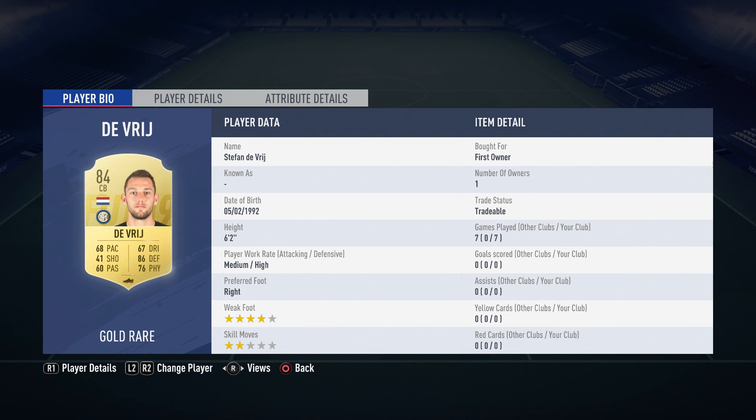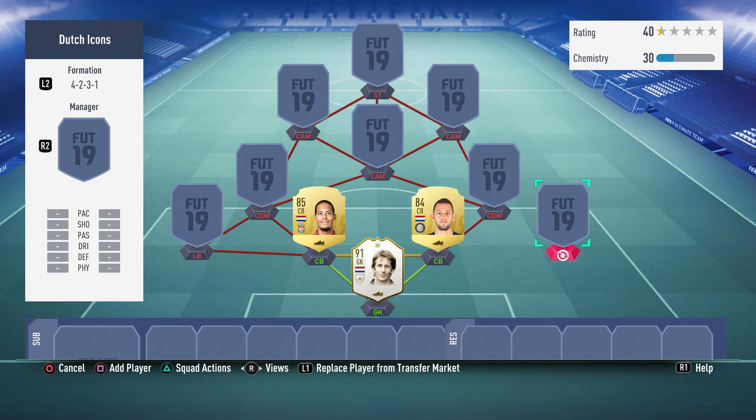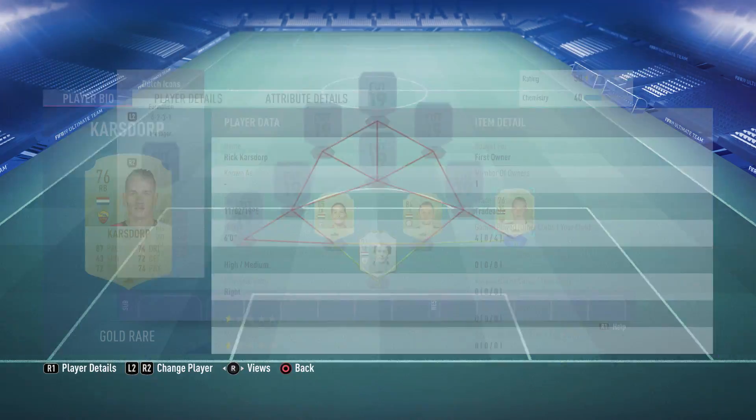Next up we have Stéphane de Vrij — could have gone with Icon Rijkaard but decided to go with de Vrij. He obviously now plays for Inter, and his pace, which I think should be maybe a little bit higher actually. He has some great stats: 86 defending is awesome, 76 physicals maybe on the low side, but I think it is alright. And again, he also played very well for me.